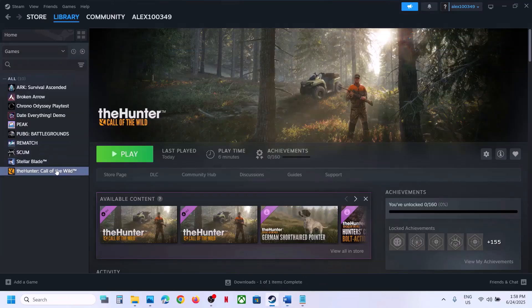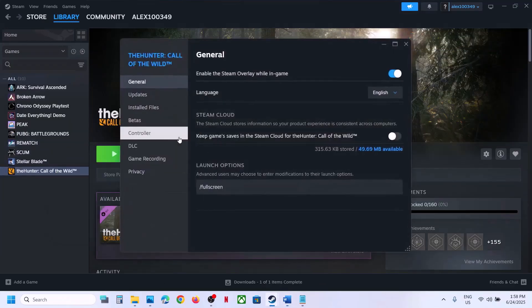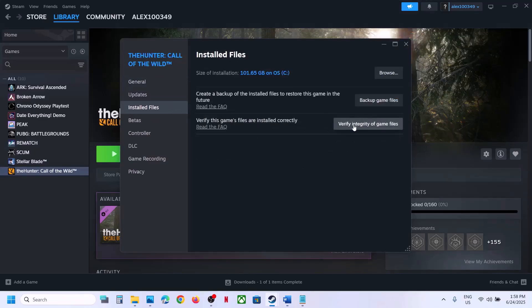The next important step is to verify the game files. Right-click on the game in Steam, select Properties, go to the Installed Files tab, and click Verify Integrity of Game Files. Once verification is 100% complete, launch the game and check.